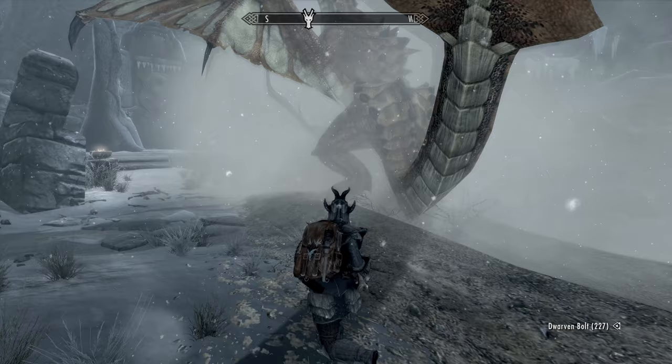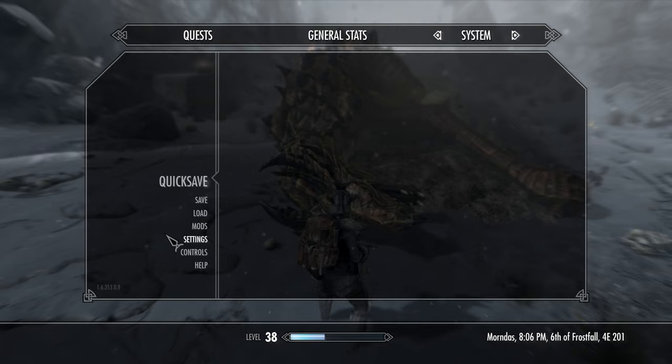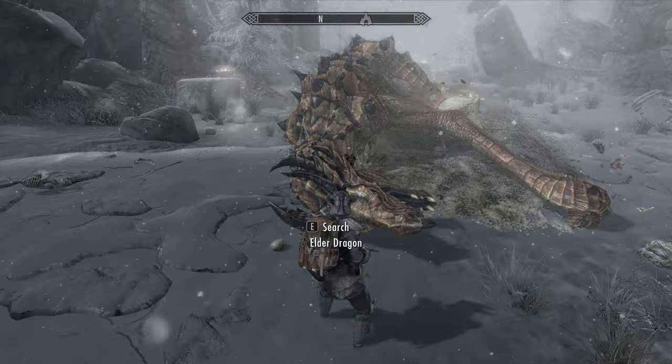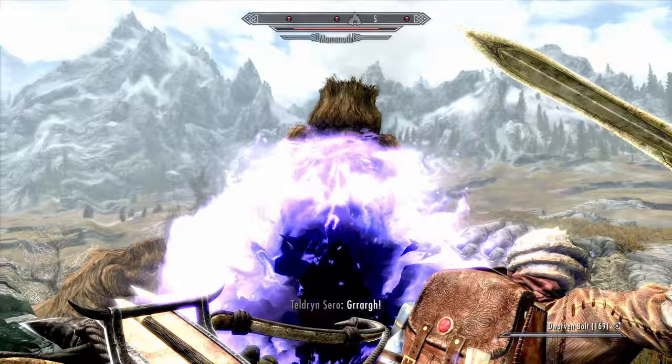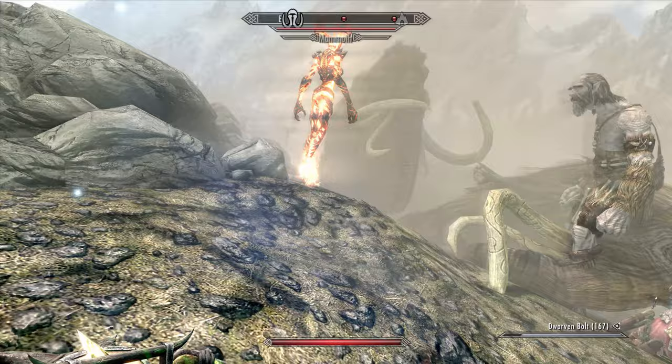As for powers, you should be playing as an Orc in order to get the Berserker Rage racial power. This is the strongest activated power in the game as far as I'm concerned. Doubling your damage and halving enemy damage for 60 seconds is incredible, and makes this already OP build able to one-shot anything and survive any hit. The only downside is you only get this power once a day, but you can always just wait 24 hours after a fight if you want to spam it a little more.